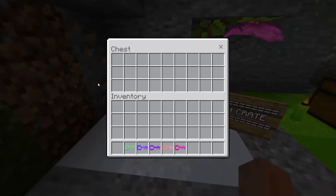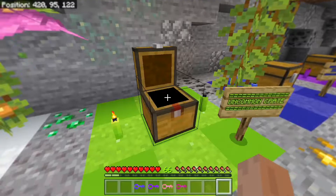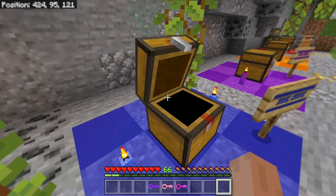The keys are pretty simple: if you get a common crate key, you will be able to open the common crate. You'll need an uncommon key for the uncommon crate, and a rare key for the rare crate.